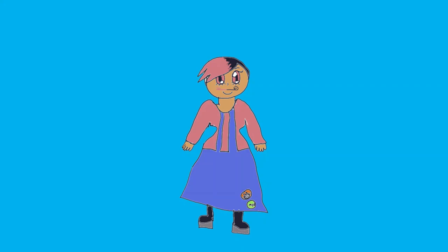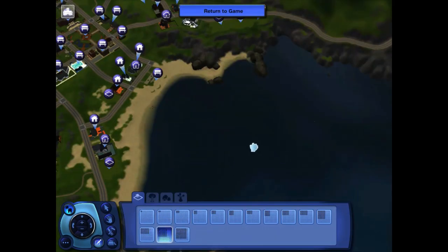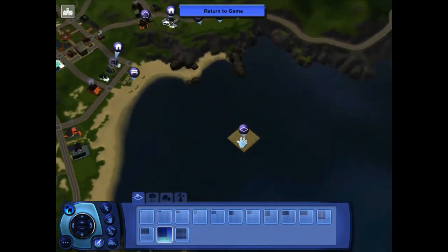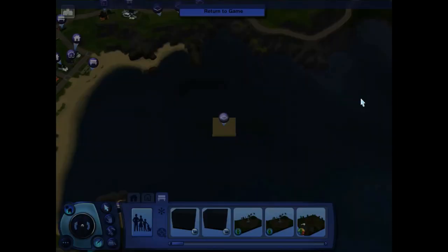Today I will teach you how to put some of these features — custom dive spots and houseboats — into your own world. Let's start with dive spots. Go into Edit Town in the options menu, find an ocean in your world, and place a lot as big as you want in the deep water part of the ocean. Place it far away from the shore — it will look like a little island.